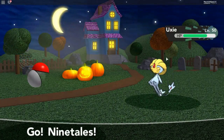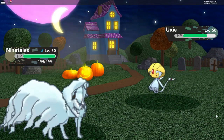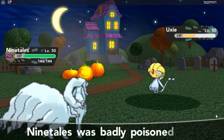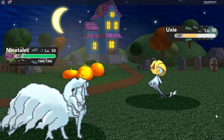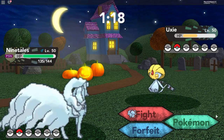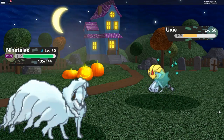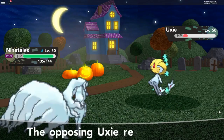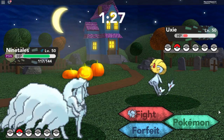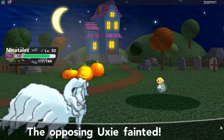Let's go Ninetales. Use Moonblast. That did some damage, let's use an Ice Beam. Oh no, because of the injury the Uxie survived. One more Ice Beam. There we go, the Uxie is down.